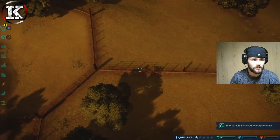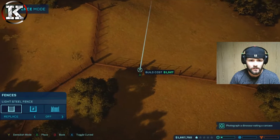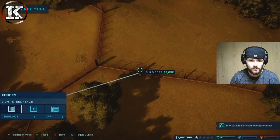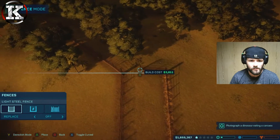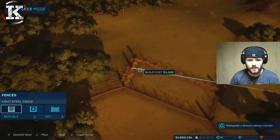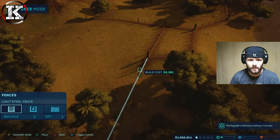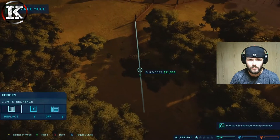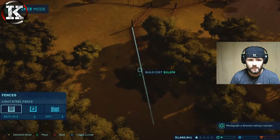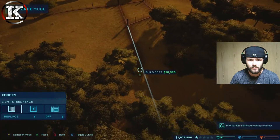I can put another edge onto here somewhere. That seems fine to me because that then at least blocks them off and they can't get down to each other. I'm just worried about how far the viewing platforms might be if I place one along here.